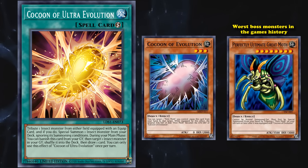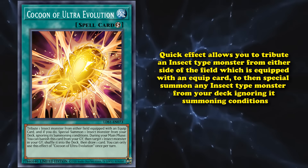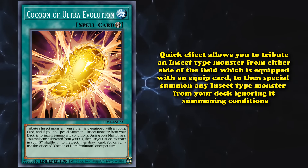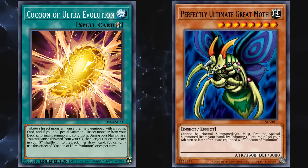Cocoon of Evolution only saw play because of its high defense for a low-level monster, completely ignoring the effect the card had. The evolution version, Cocoon of Ultra Evolution, does a much better job of bringing out the same card — it has a quick effect that allows you to tribute an insect-type monster from either side of the field which is equipped with an equipped card, to then special summon any insect-type monster from your deck, ignoring its summoning conditions.